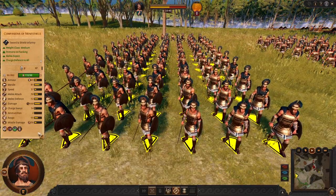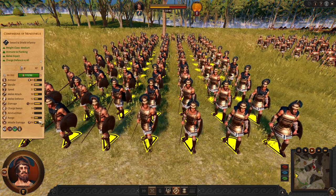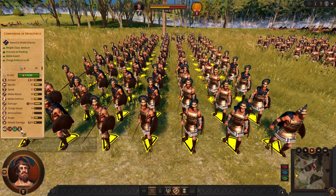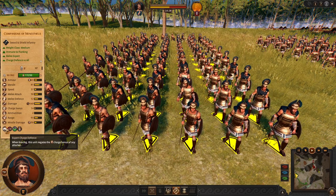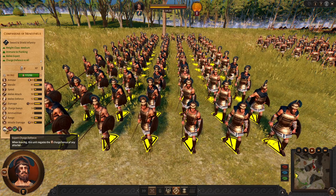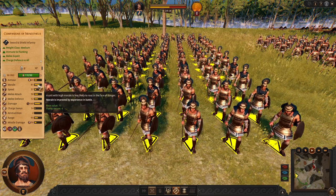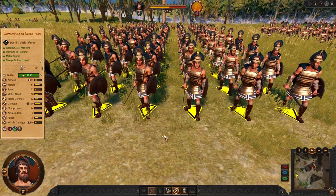For holding ground, we got Companions of Menestheus. These guys are one of the best swords in the game — they have amazing stats and a strong weapon. And one of very few units that are immune to flanking. But again, you need to stand still to utilize this charge defense, because many enemy units will have higher charge. But you can be sure these guys will hold and they will last. They are just like Hector's Chosen, but from Athena.